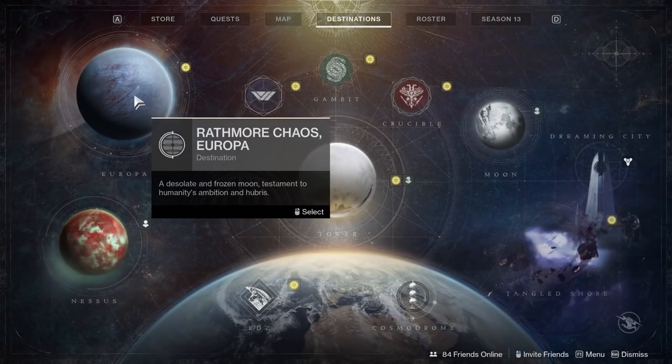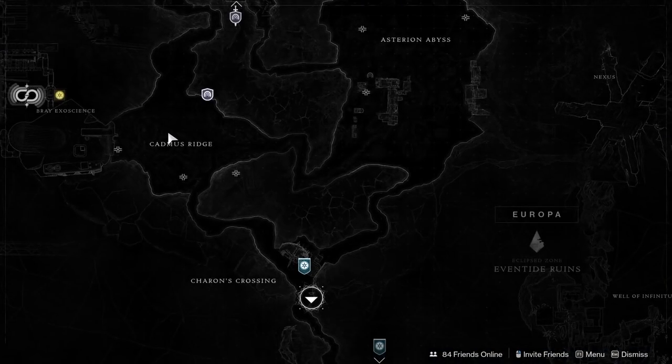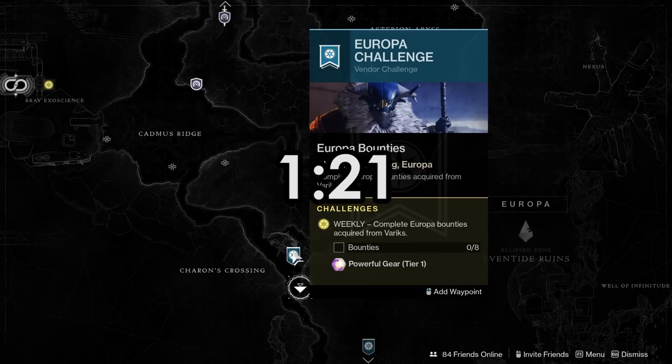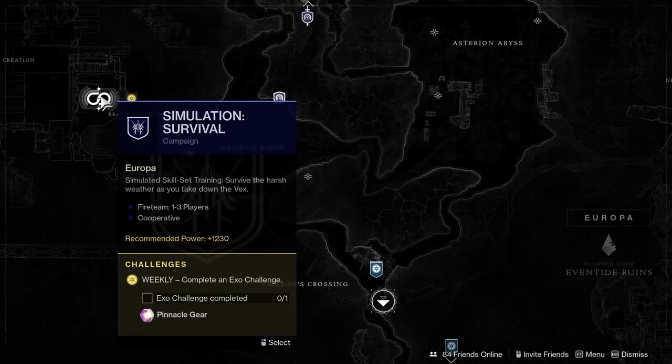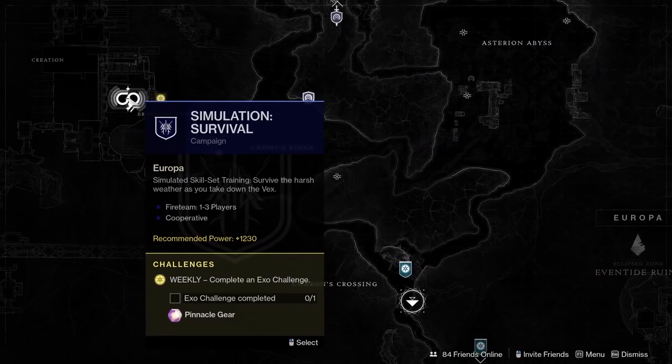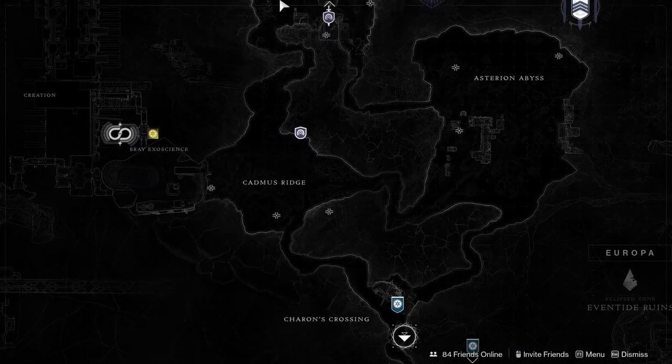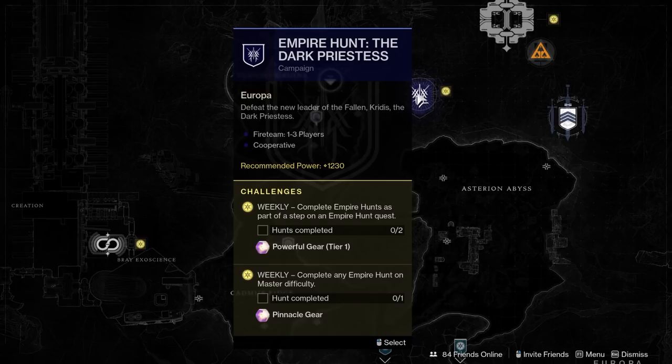Leveling is the exact same thing that it has always been. If you are familiar with leveling you can just skip to the next part. If you're not, here's a quick breakdown: Powerfuls and pinnacles are the things that are going to level you. Pinnacle drops reward the highest gains, while powerful or powerful tier 1 drops will reward the least.